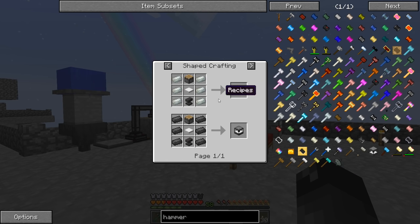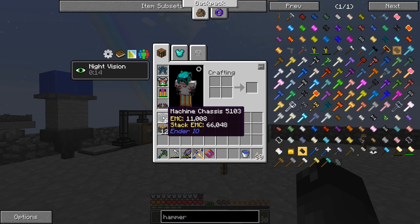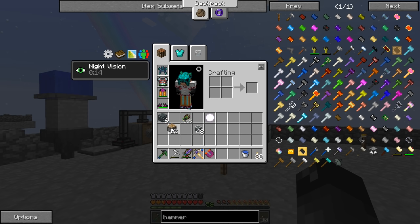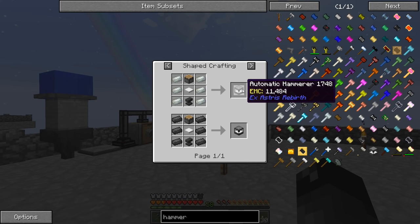An automatic hammerer is made with some dark steel pistons, a weighted pressure plate, and an anvil. We can reuse those pistons — those are a little expensive because they cost the red alloy, which is a piece of iron with 8 pieces of redstone. Those get a little bit expensive when you have to make a bunch of them, and I had to make a bunch of those for these machine chassis. But we will get uses out of these later on, so it's not that big of a deal.